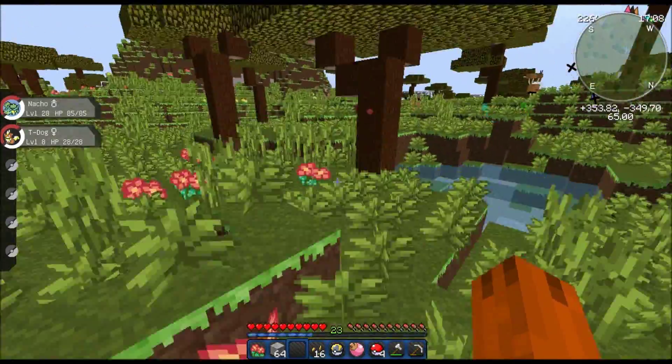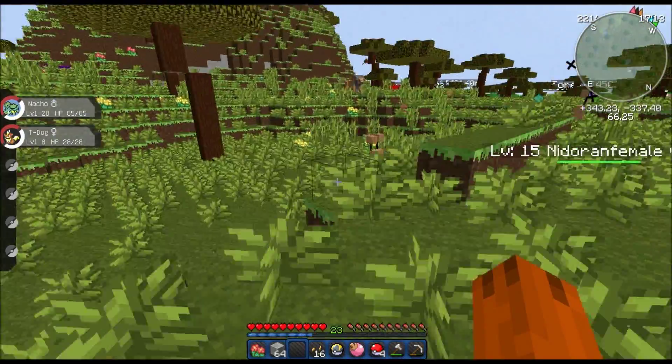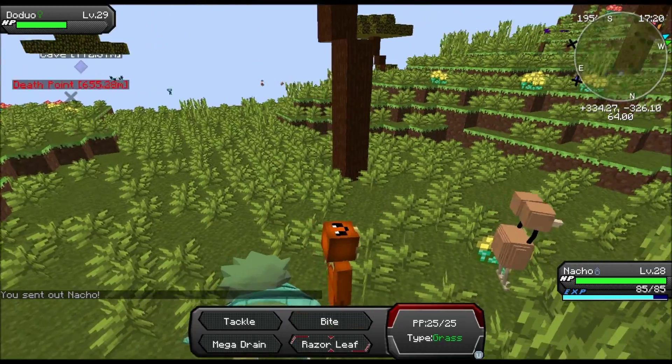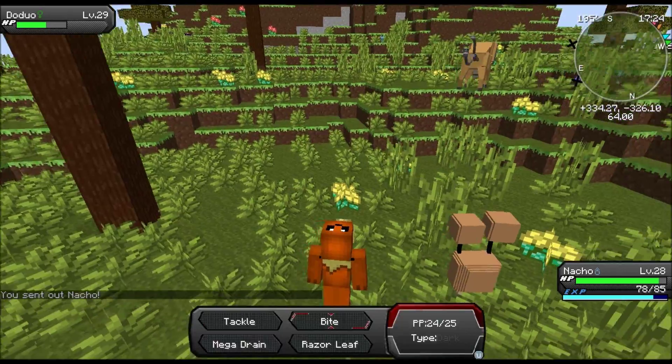Wait, what color was the forest waypoint? I believe it was green — I probably made it green, that would make sense. Oh wait, I just realized I need to kill this Doduo. Definitely. I don't really have any moves to kill it, but Bite will do the trick.